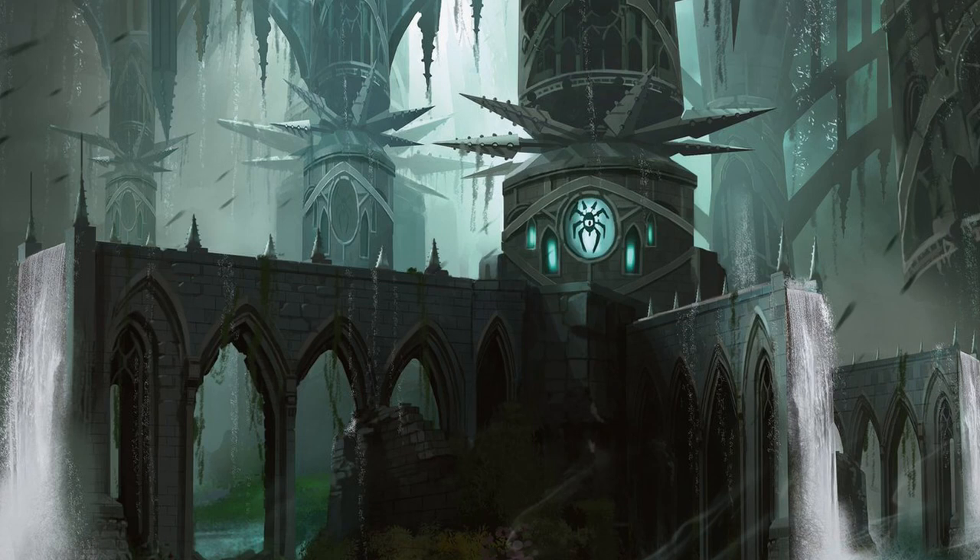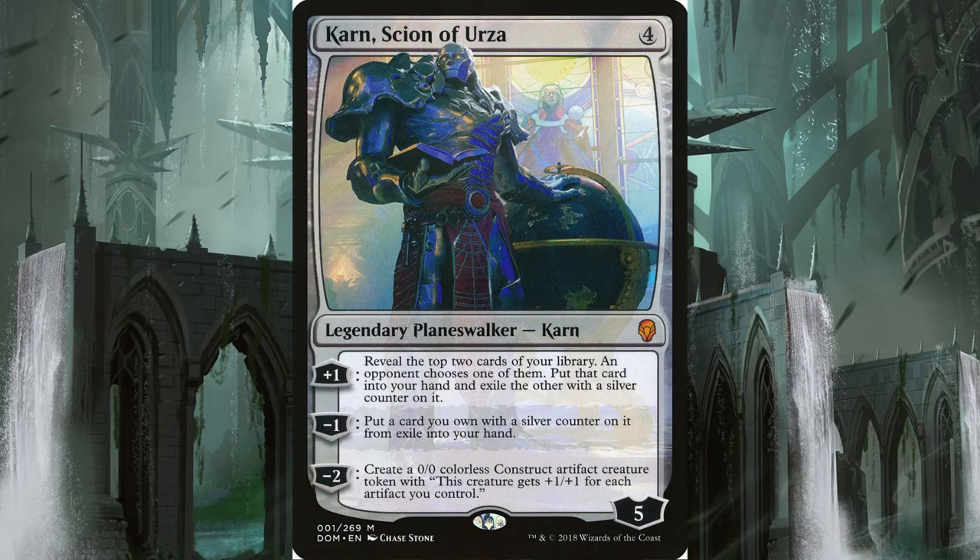Our next win condition is Karn, Scion of Urza, a Planeswalker for four. You can plus it to reveal two cards and get one in your hand selected by your opponent. You can minus one it to get one of those exiled cards put into your hand. Or you can minus two it and have it create a 0/0 artifact construct creature that gets +1/+1 for each artifact you control, which in the case of this deck is a lot. With all of your artifacts, this has the potential to become a huge threat, and the card draw also adds gas to your deck.